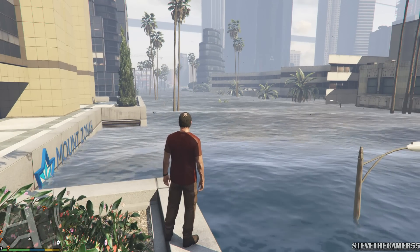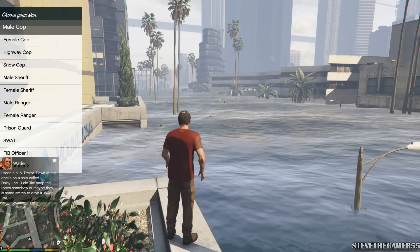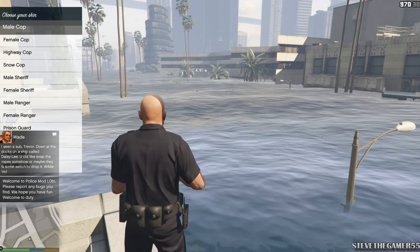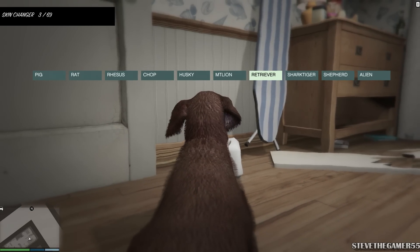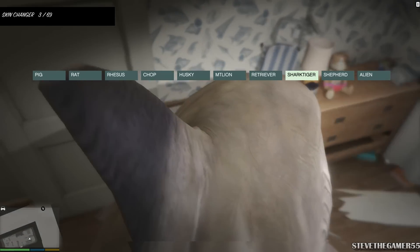Let's try the police mod anyway. It's F3 to start it. Let's go on duty and do some patrol with the tsunami. My game crashed again.